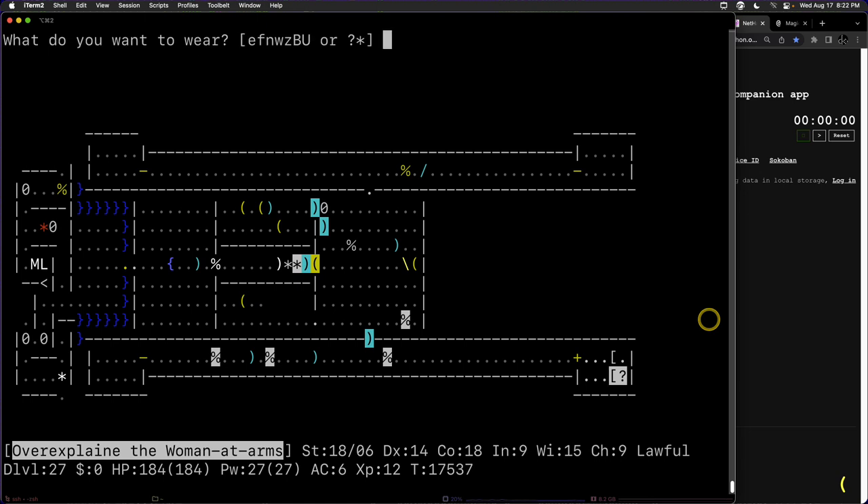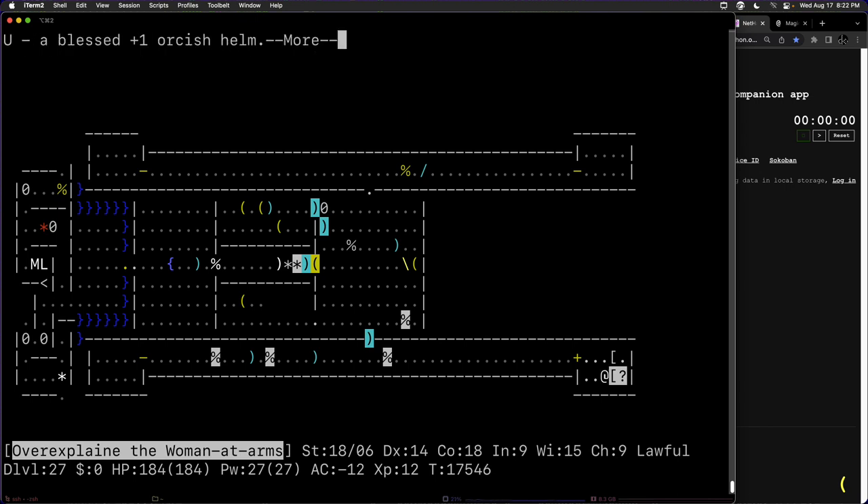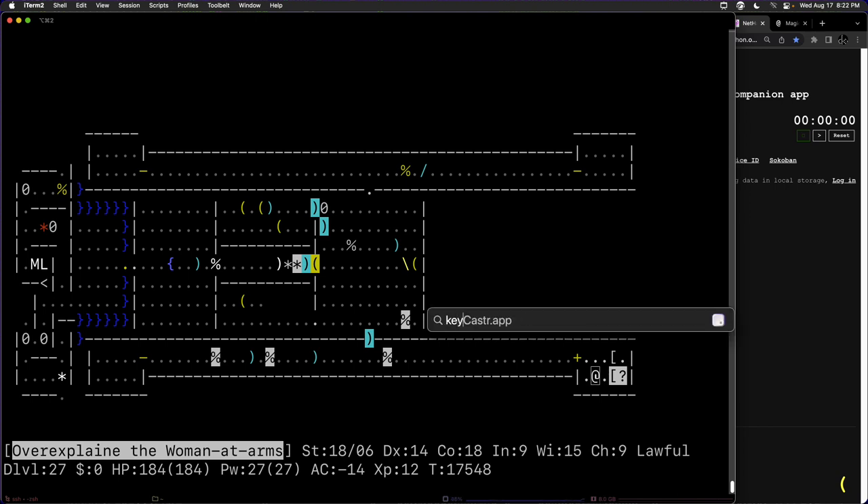We put our gray arc scale mail back on, shield of reflection, mummy wrapping, high boots, leather gloves, and our helm — back down to negative 14 AC. We also wield Excalibur. There's a throne here and two store rooms we want to take advantage of before continuing to the quest. Let's turn key caster back on and continue.